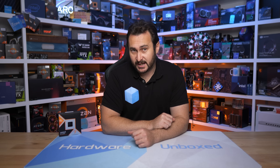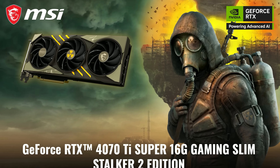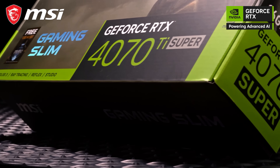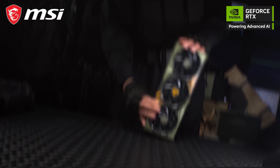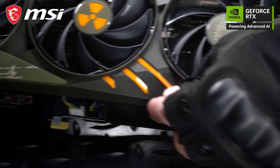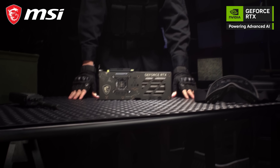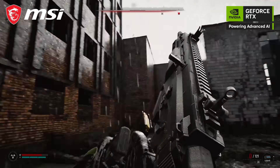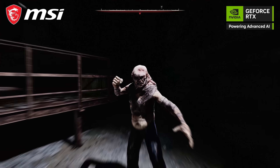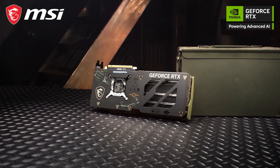Today's sponsor is MSI and their GeForce RTX 40 series graphics cards, including the brand new Stalker 2 Edition RTX 4070 Ti Super. This special edition model is based on MSI's Gaming Slim design, occupying just two expansion slots with Torx 5.0 fans and Tri Frozr 3 cooling, a custom Stalker 2 themed shroud, and an included game redemption. Ada Lovelace GPUs are the best way to enjoy ray tracing in games like Stalker 2, Black Myth Wukong, Alan Wake 2, and Cyberpunk 2077, plus AI-powered DLSS 3 frame generation and Reflex.